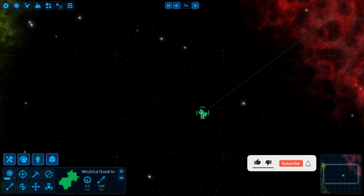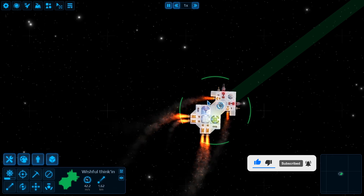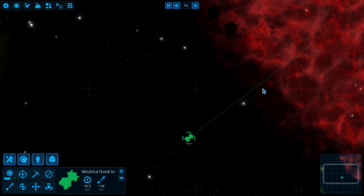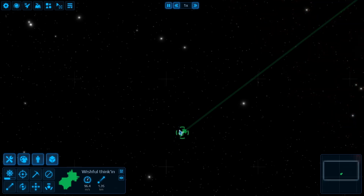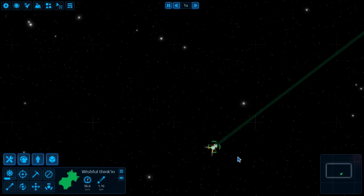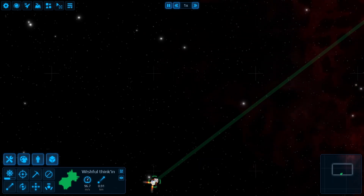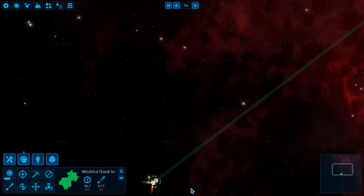Ion clouds are only found around stars. As you can see I'm flying towards the cloud. I can see the first bits of the cloud and we're going to make contact in three, two, one — we are now inside of an ion cloud.